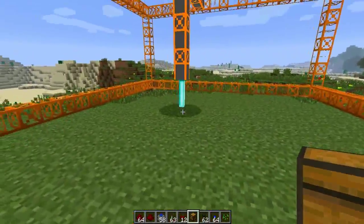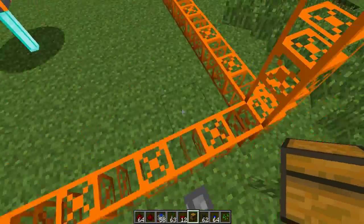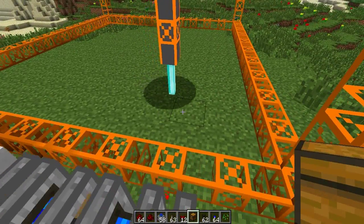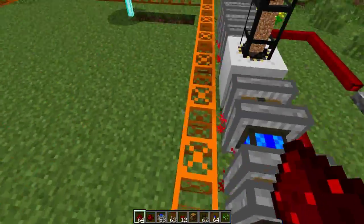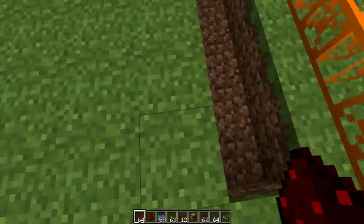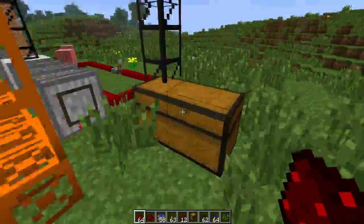The drill will go to the bottom right hand corner from the quarry and start mining, going through each layer. I also recommend placing a bucket of water in all corners — this will stop any lava from burning the drill.